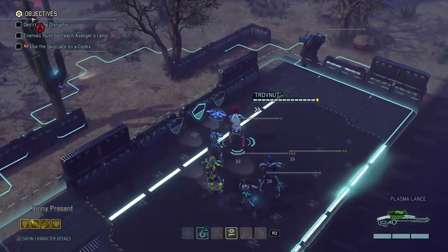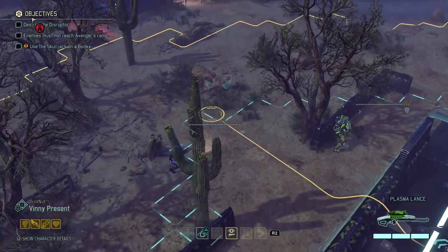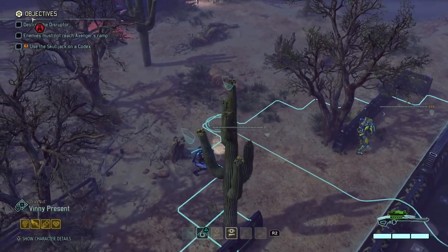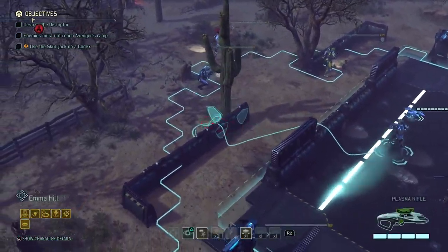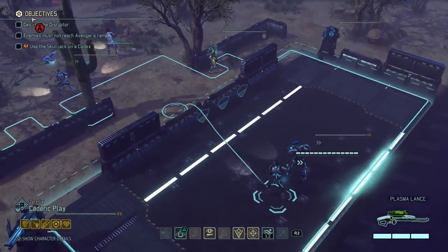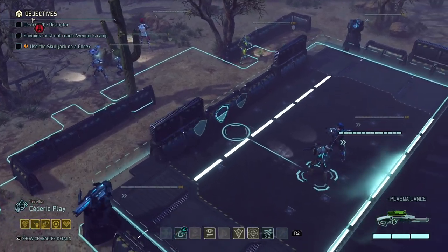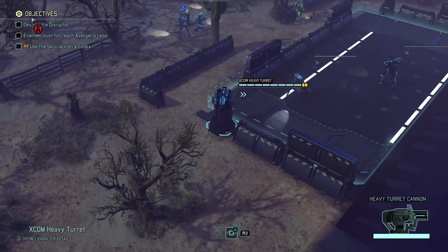Just move everybody as fast as we can. We're not in concealment obviously, so heading as close as we can as fast as we can is our best option, even if that means not putting soldiers in concealment. Cedric can't really grapple to anywhere, so I'm just going to put him right behind this cactus as a start.